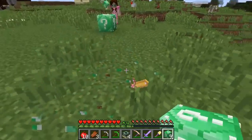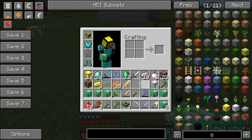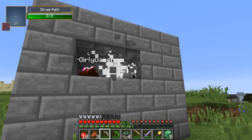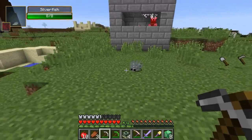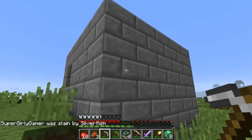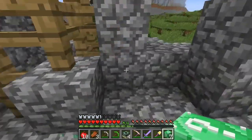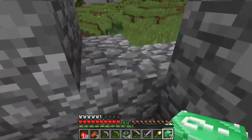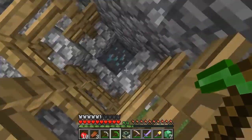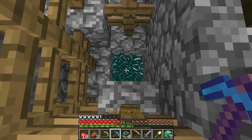Dragon egg! I only have five blocks left and no emeralds. There's a chest — let me see what's inside. It's a trap! Silverfish everywhere! I can't open it, there are blocks above it and the silverfish keep attacking me. I'm trying to help. All right, I'm gonna run away. I got that really cool thing! Wait, there's a diamond in the structure — it's like a mine. I need to use Fortune on this.